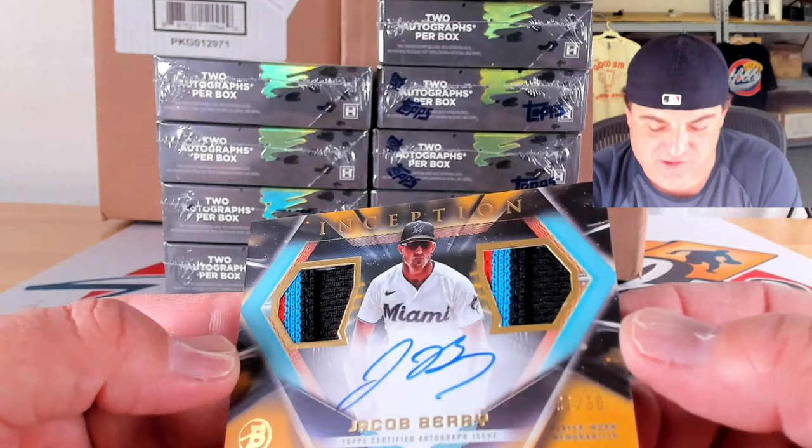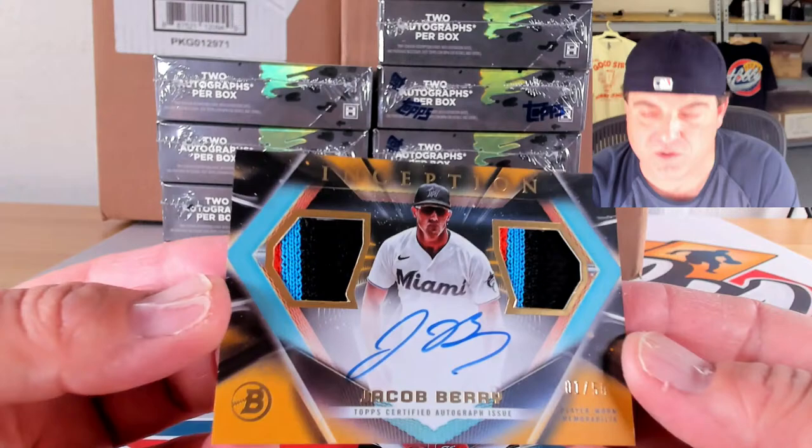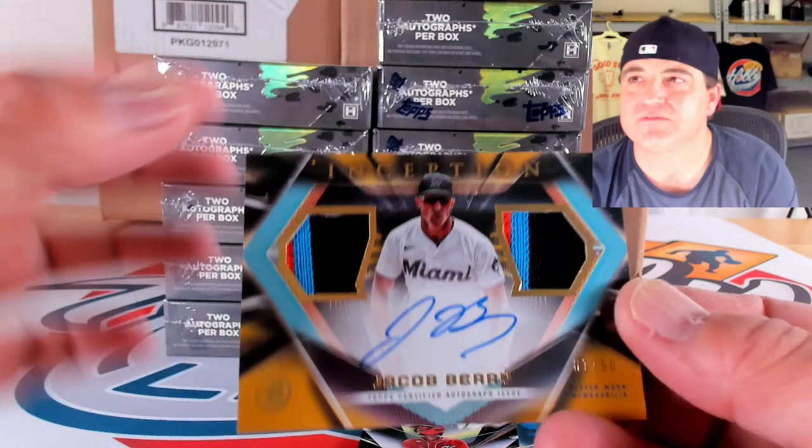Jacob Barry dual patch gold, 1 out of 50 — look at the patches in there, three colors with the perforated lettering — man that's a good looking card on the autograph dual relic. Out of 50 and they put that good of a patch in there. Very cool, very nice for the Jacob Barry spot. Congrats! I can't wait to see what one of ones look like — I definitely want to see a one of one dual patch card.